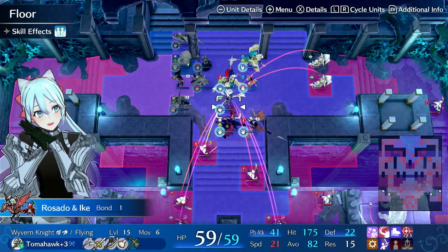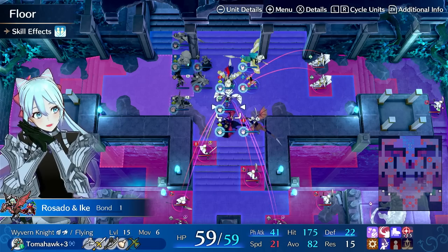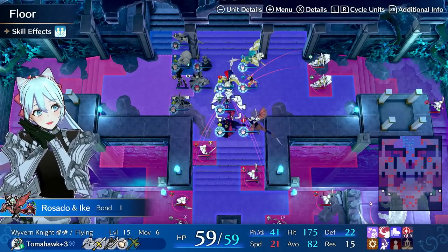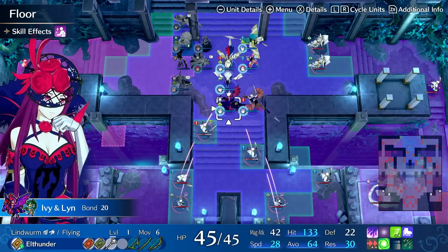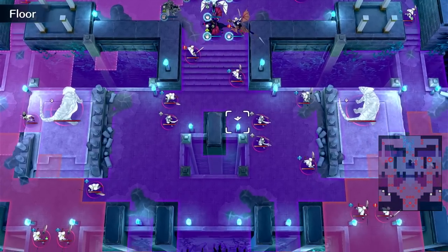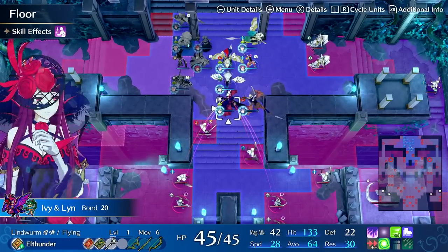So when all of your units are endgame-level, you go back to a mid-level paralogue and it's easy to set up kills and control the map. Otherwise you might find that you're getting overwhelmed by enemy density, or you're thinking too much and analyzing position too much, and there are too many threats to safely break down the map.